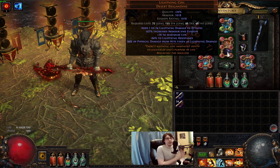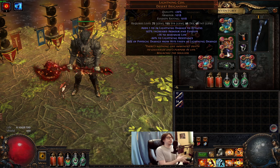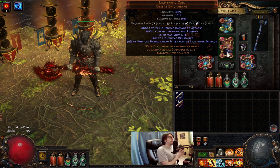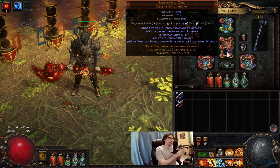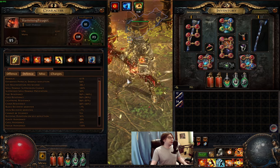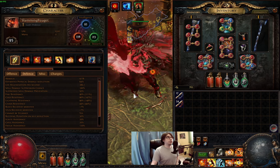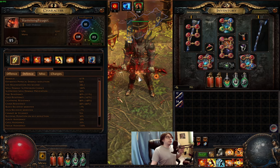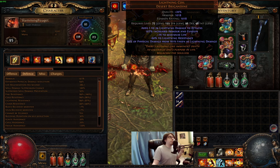The reason we're using Lightning Coil is because you can't beat this body armor — there is no way you will craft a better body armor for damage reduction. This is almost 50% physical damage reduction because we're taking physical damage from hits as lightning. And we will have 90% maximum resistance, because if I'm using my Ancestral Cry I have exactly 90%. So this can also have 100% uptime.